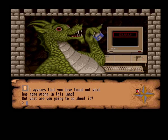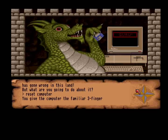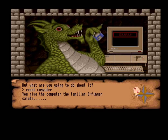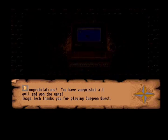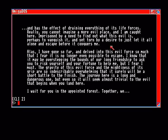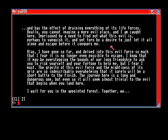Okay, we're going to go to the exit. Folks, that's the end of the game. It appears you have found out what was wrong with the land. I'll tell you what I'm going to do about it — reset the computer, and it'll all happen again. You give the computer the familiar three-finger salute. Congratulations! You vanquished all evil and won the game. Image Tech thanks you for playing Dungeon Quest.